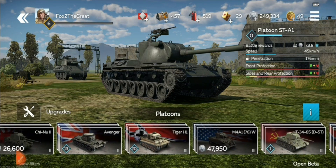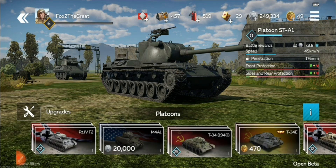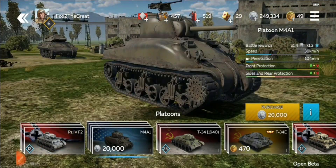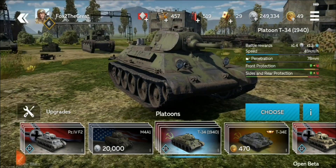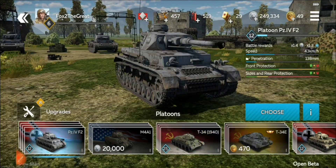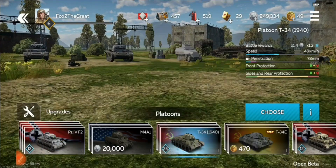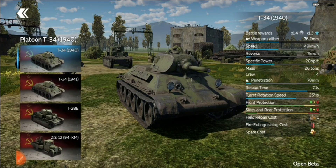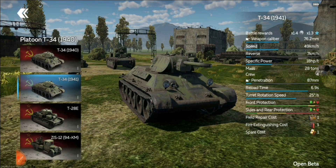My tip number one is when you start out, the game will ask you to pick between three starter tanks: the Panzer IV F2, the M4A1, or the T-34-1940. Even though the Panzer IV F2 on paper looks like the best option, I would recommend you choose the T-34-1940 platoon. Maybe it's just Gaijin's Russian bias, but this platoon excels, even though on paper it doesn't look the best. You'll be one-shotting a lot of tanks in the T-34-1940 and the T-34-1941.